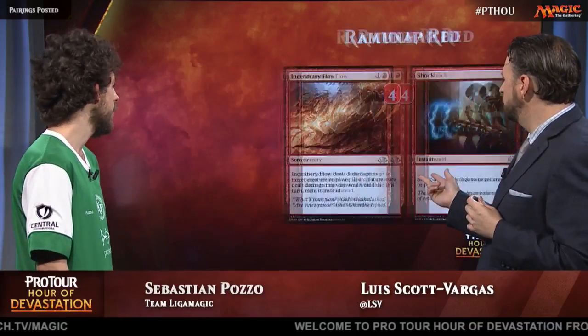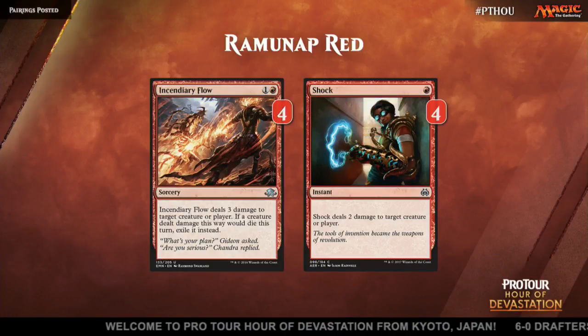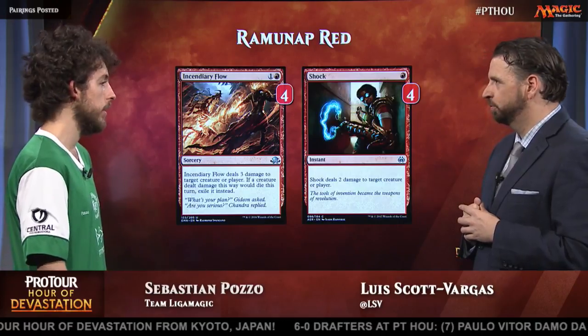Moving on to take a look at some of the spells here — four Incendiary Flow, four Shock — just pretty clean burn spells. These both kill creatures and can go directly at the opponent. Versatility. Exactly. That makes it a solid deck.